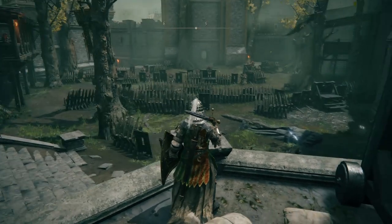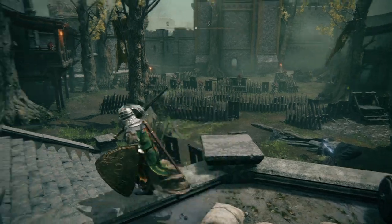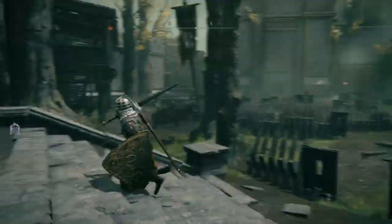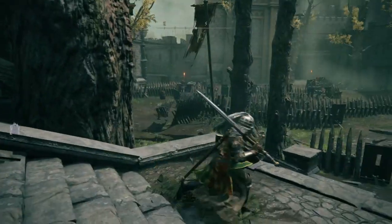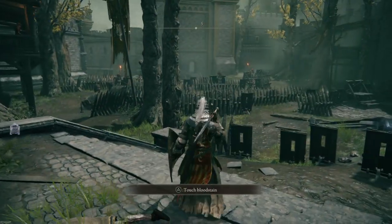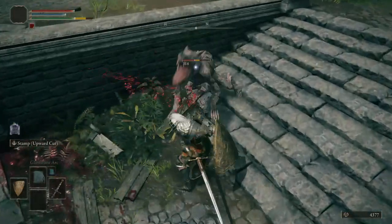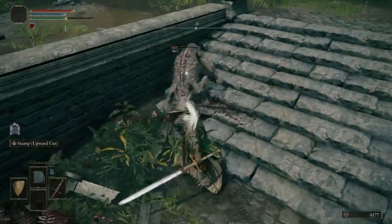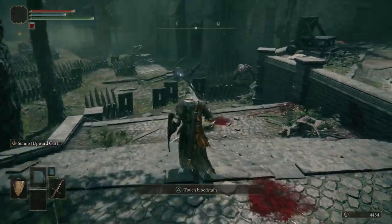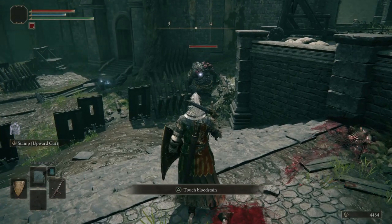Taking out all these guys — my suggestion is you can use arrows, or you can just bait them one by one in the doorway and take them out. It's up to you, whichever way you prefer. I baited them and made them come into the doorway one by one. Alright, so he's taken out.